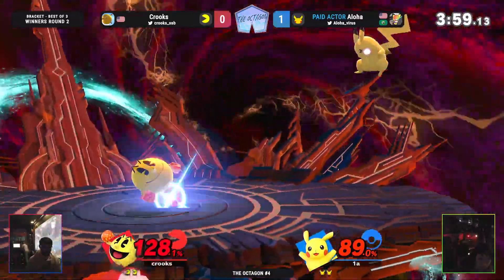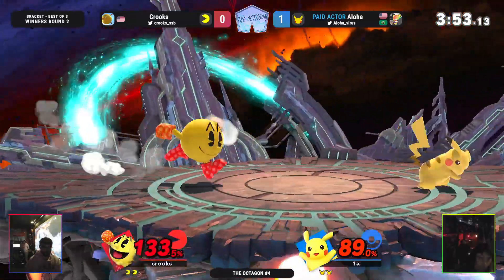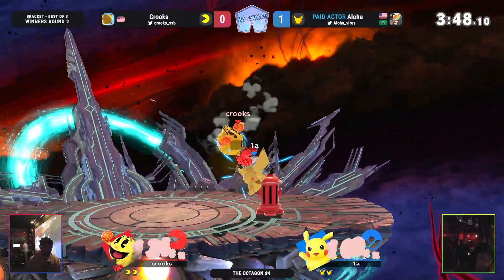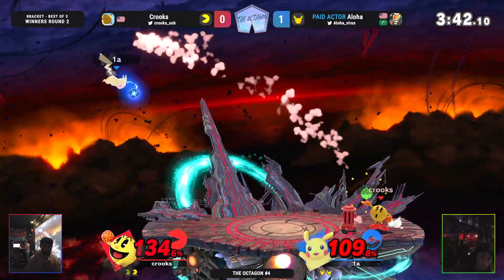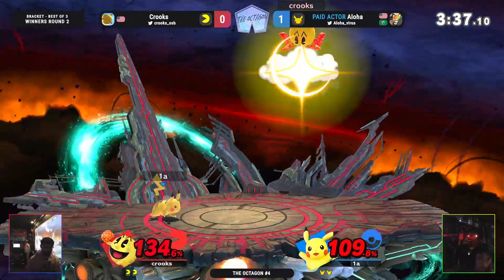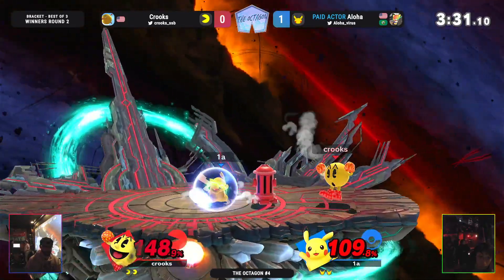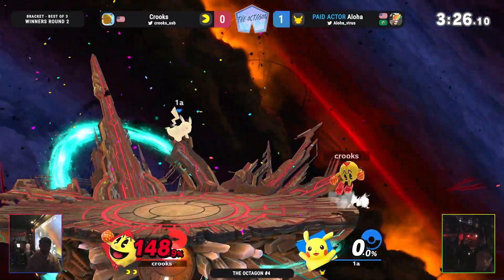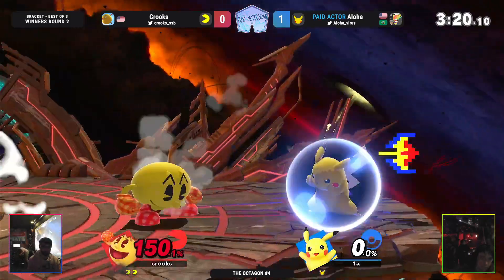Oh, I love that! Sliding towards that — I want to see more of that. These T-Jolts, though, are just really, really impressive. Even though you got the Hydrant to block it, it's still gonna be that added pressure. Nice P usage. Aloha gets the neutral air into an up throw, actually. The bell! Crooks now in the lead — this is definitely great to see after how game 1 went.